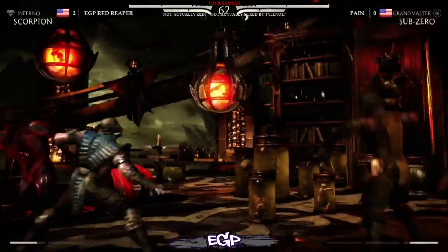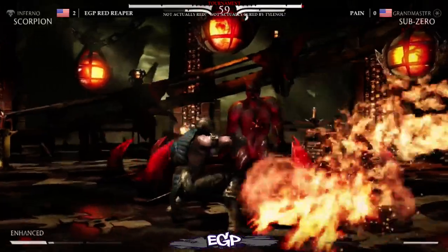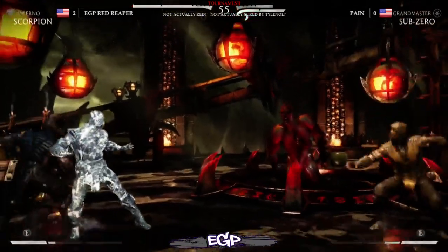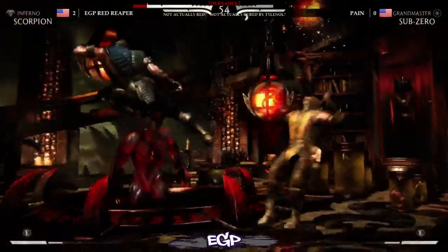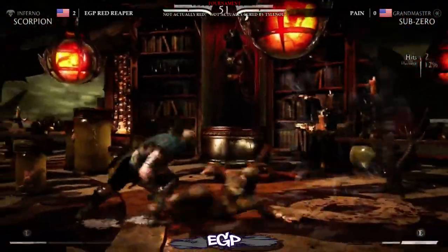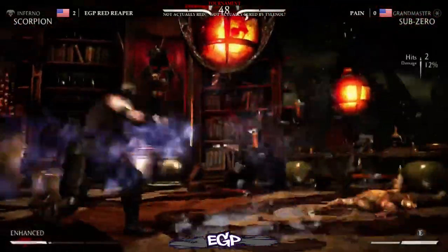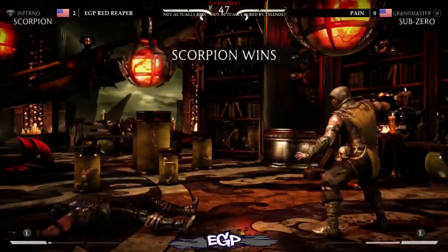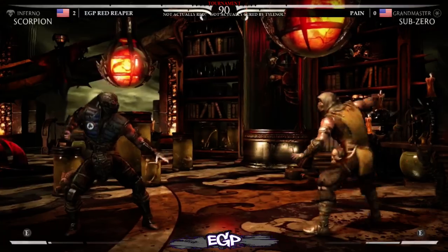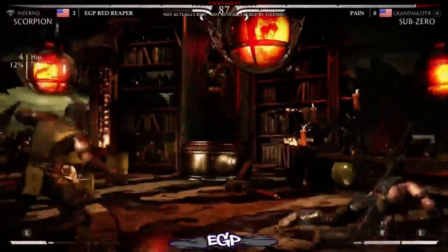Red doing his signature combo, down 4 into takedown. 1-1-4 teleport on block — it connects because of those gimmicks. The late wake-up stops the throw, but Payne gets another throw on Red Reaper. That EX takedown leaves Payne at 15% health. Can we get one more hit? Red Reaper gets it with the jumping 3. Even on block, jump 3 into a teleport would have chipped out. Now we're at match point for Red Reaper.